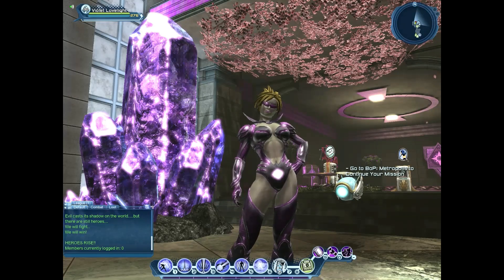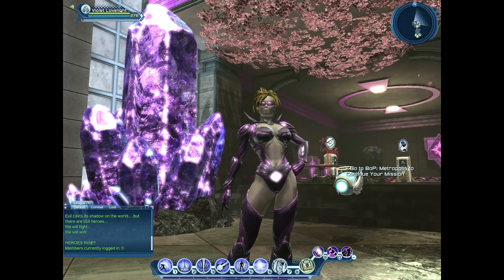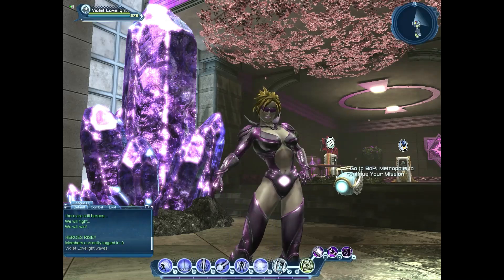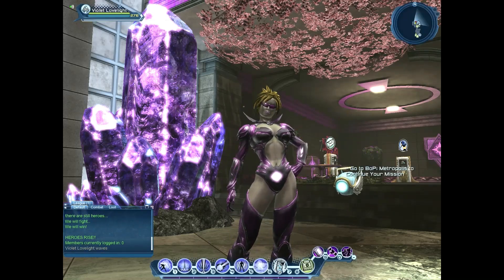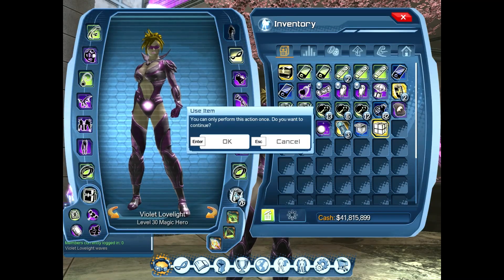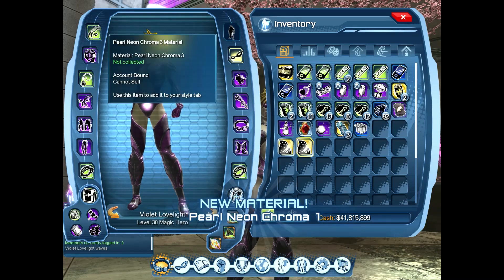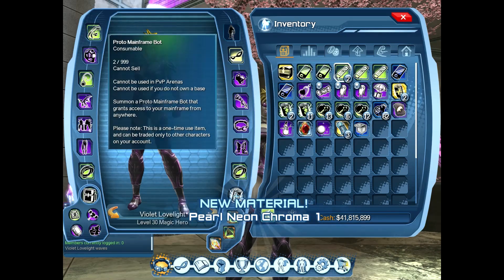Hi and welcome to Dynamic DCUO. Wind here, and today we're going to take a look with Violet Love Light at one of the new chroma materials coming from the Resurgence Mega Capsule — this is the Pearl Neon Chroma Pack. Now, like always, these are tradable, so they're available on the broker if you can't get them from the time capsules.